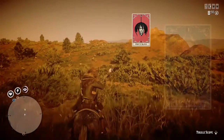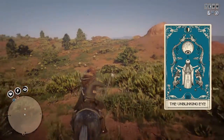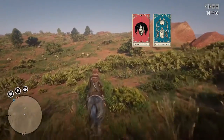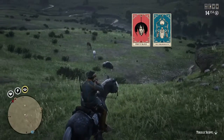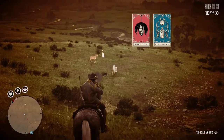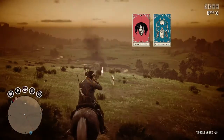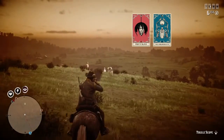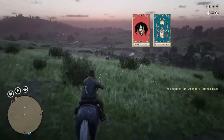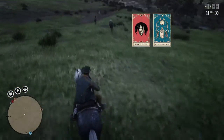The second card is the Unblinking Eye. This one's pretty obvious in that it'll allow you to stay in Paint It Black longer. But it also has a secondary function in helping you track Legendary Animals by keeping Eagle Eye active longer. If you're doing a sighting mission from Harriet, the mission opens up with you looking for clues in a designated area, and it's really helpful to stay in Eagle Eye longer to find the clues faster.